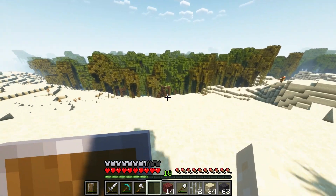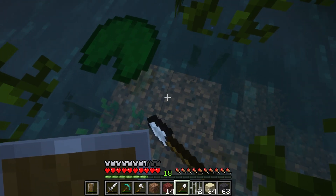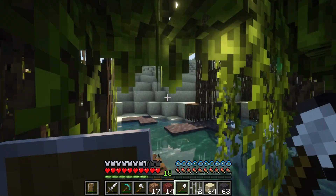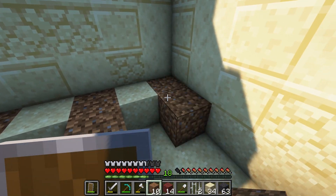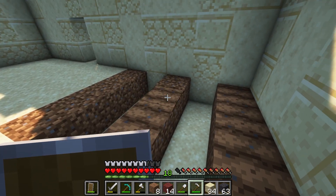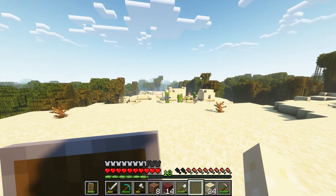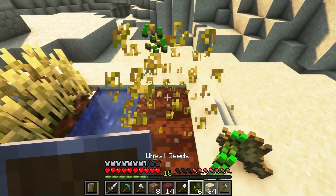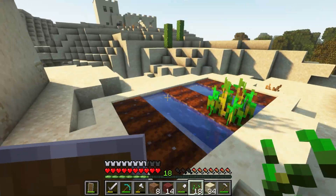For my garden I needed more dirt to grow crops, so I headed down to the marsh to dig some up. Once I had collected enough dirt I ran back up to my base to lay the dirt, till the soil, and plant my wheat seeds. I didn't have enough seeds so back to the village I went to take a bit more wheat and collect a few more seeds. I didn't want to be rude so I did replant seeds for the villagers.